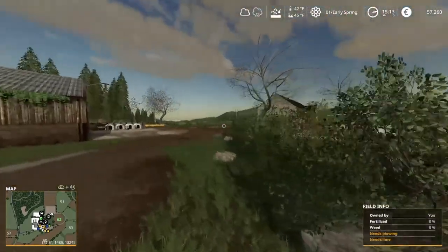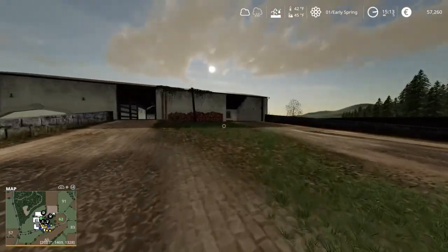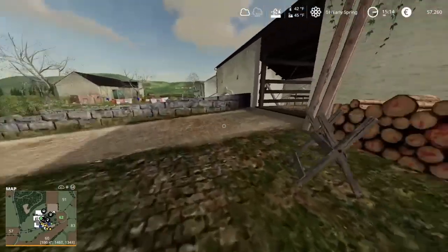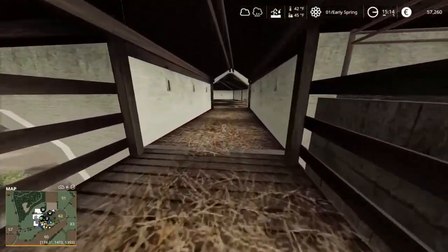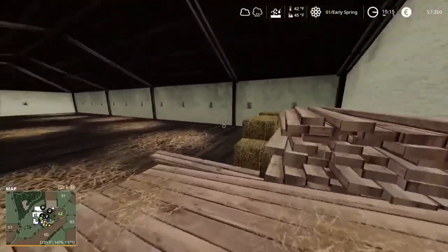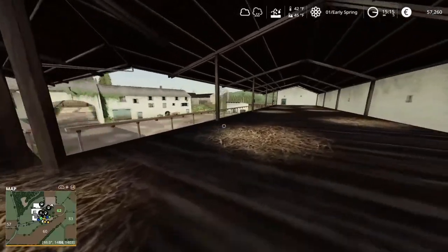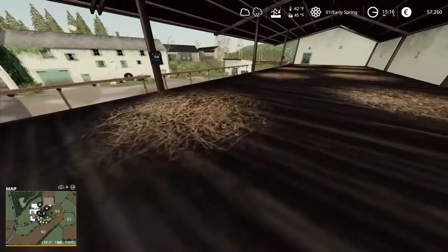Back to the backyard and the cow barn — a little bit more storage right here. Right through here over this bridge is the hayloft. How cool is that? This whole thing is just one big massive hayloft. I love it. This is probably the coolest part of this map — I just love this hayloft.